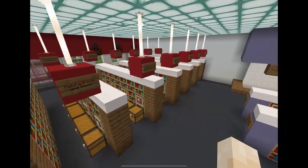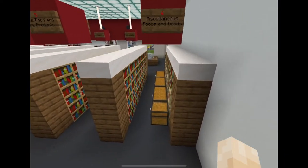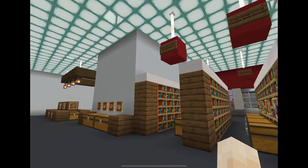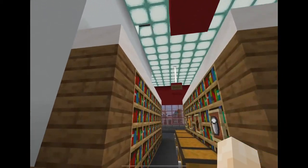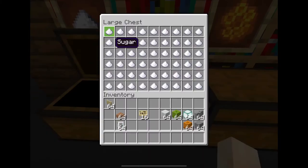Now we have our aisles here — aisles 1 through 6. You're going to find aisle 6 very interesting, that's all I'm going to say. Aisle 1: natural foods and goods. We have some milk, cocoa beans, honeycombs, and sugar.